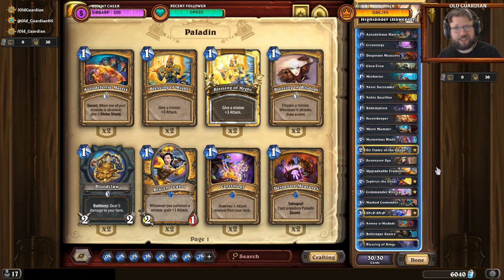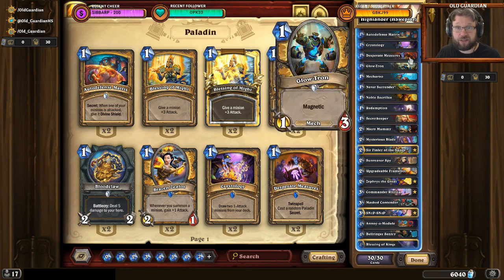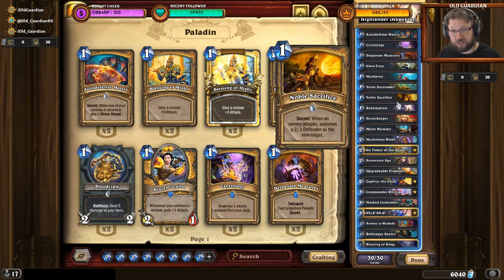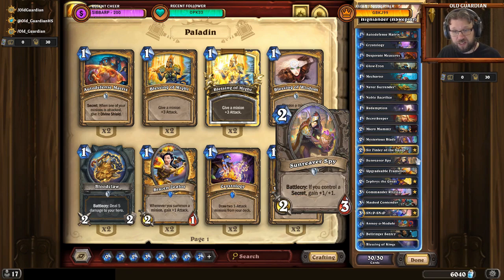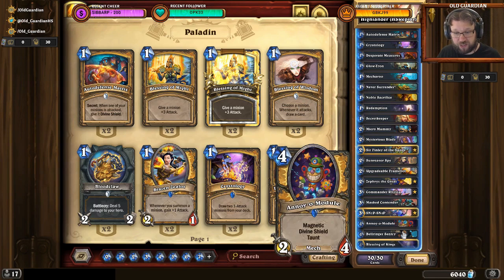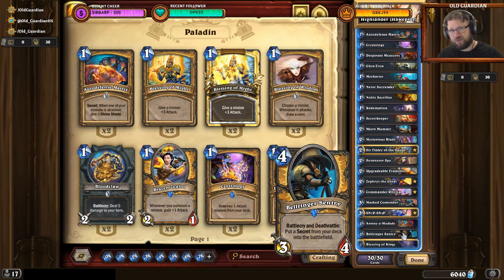What does it do even? It's a mid-range deck, it has a secret opener, so it has a bunch of secrets: Secret Keeper, Mysterious Blade, Sunriver Spy, Masked Contender, Bellringer Sentry. So the classic Paladin secret package that helps it through the early game.